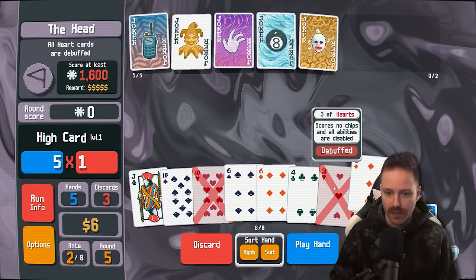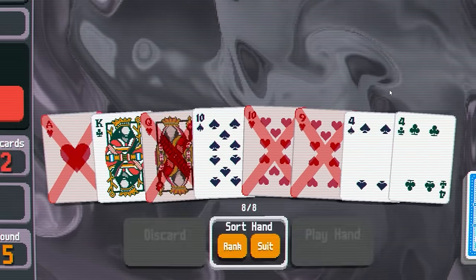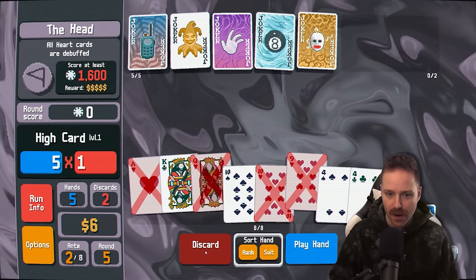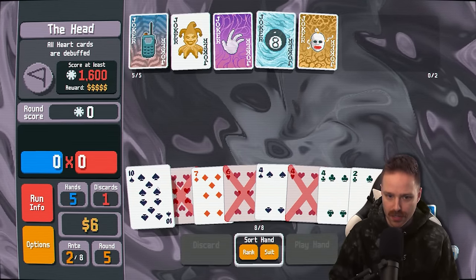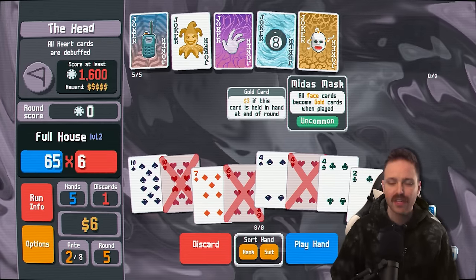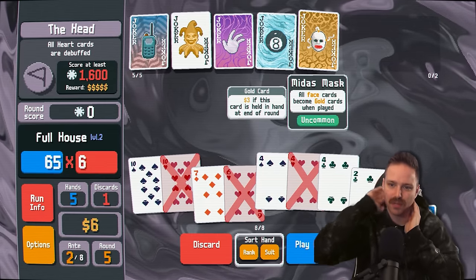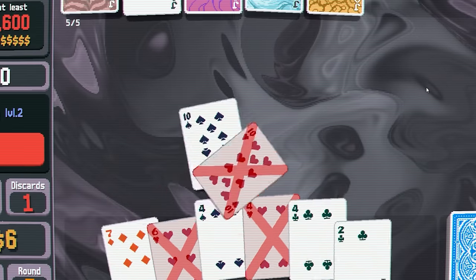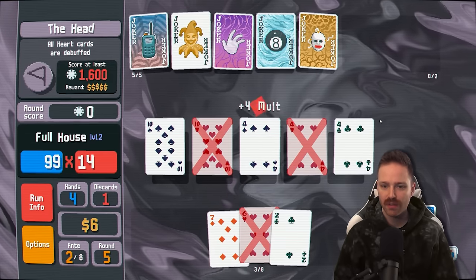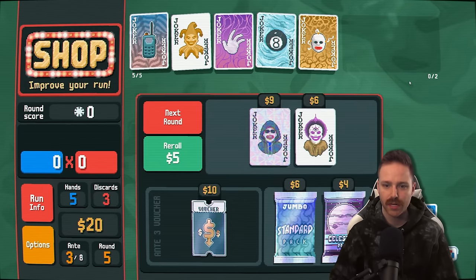Still like the tens though — so much so that I'm actually going to get rid of everything that's not a ten and a four. Full house tens and fours might just end this whole thing now. There it is — two of them are hearts, but I'm still hoping it works. We got to pay attention to the Midas mask too. If we do get even a pair of face cards, we should be playing them to turn them gold. Nothing for that ten of hearts, nothing for the four, but we did it anyways. $14 and on to ante three.